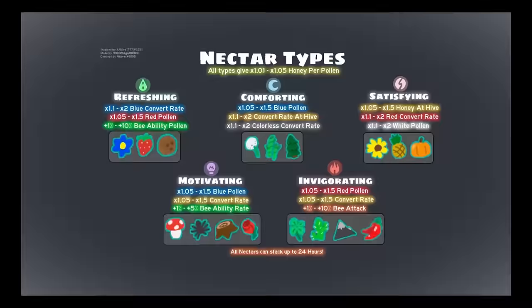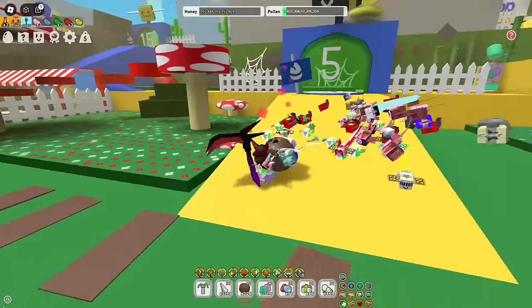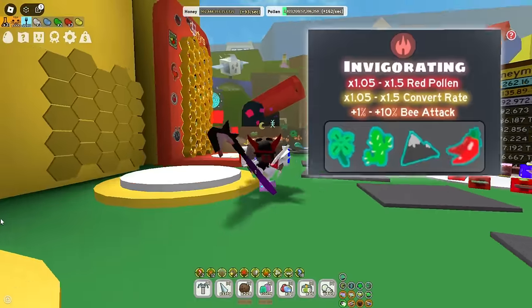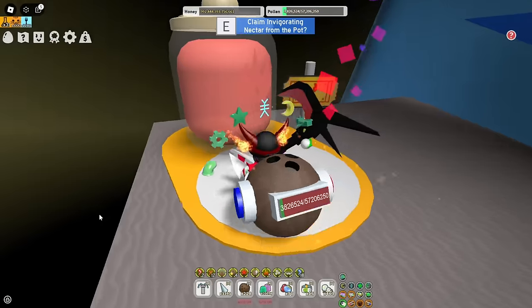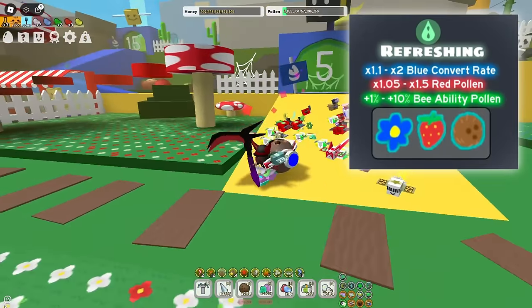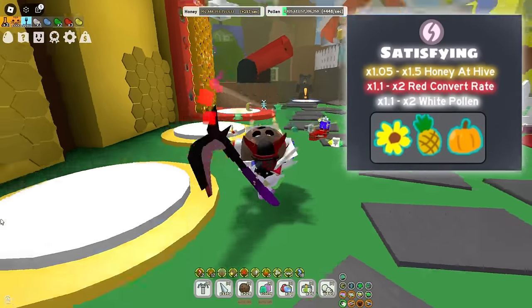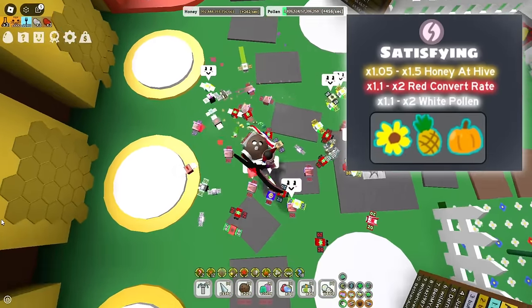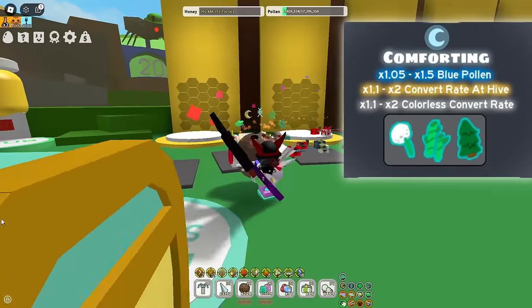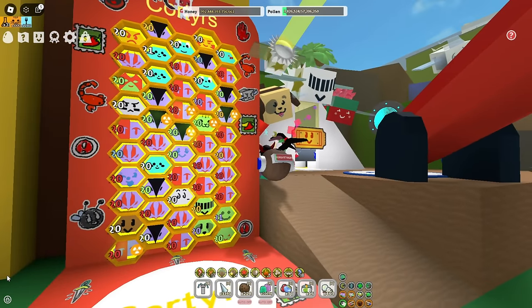Step 6: Nectars — again, it'll be fast. There are currently 5 Nectars, and of course you need all 5. But if you cannot maintain 5 different Nectars, here's my ranking from best to worst. Number 1, which you always need, is Invigorating Nectar — save this in your Nectar Pot. Number 2 is Refreshing Nectar — almost as good as Invigorating, but a little worse. Try to always have 1.5x Red Pollen. Number 3 is Satisfying Nectar — the biggest reason is x2 Red Beans. Number 4 is Motivating Nectar. Number 5 is Comforting Nectar. If you're about to switch your hive to Red, I wish you luck and goodbye to everyone.